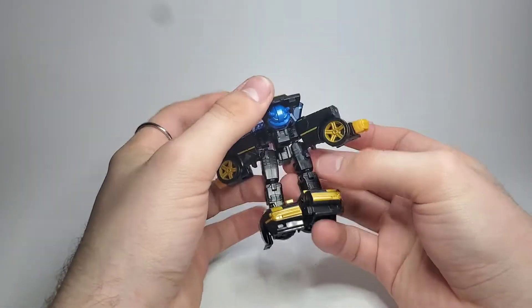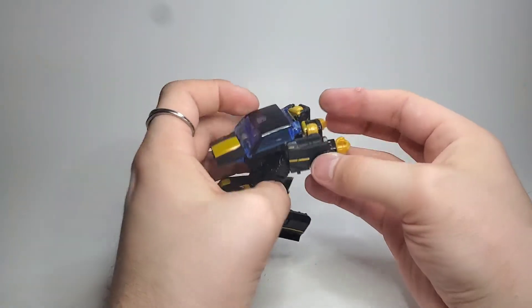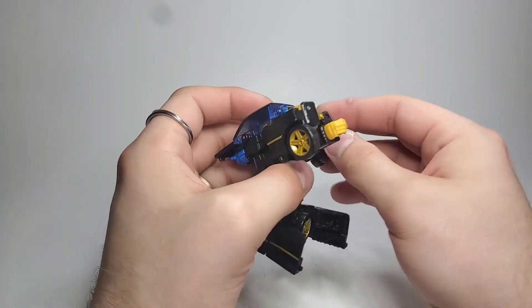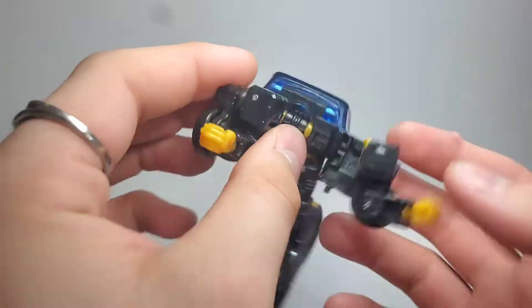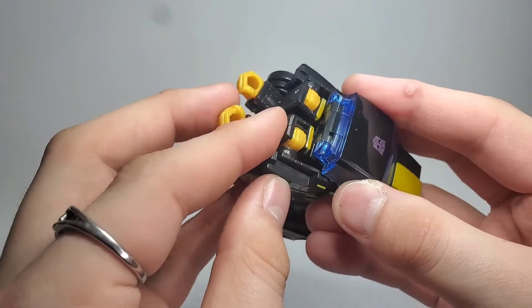Go ahead and collapse that joint and move these arm panels back as you do it, just to give you some more clearance for the legs. There are these little gold tabs on his shoulders that will go into these little slots right here — they're just pegging right there and right there.